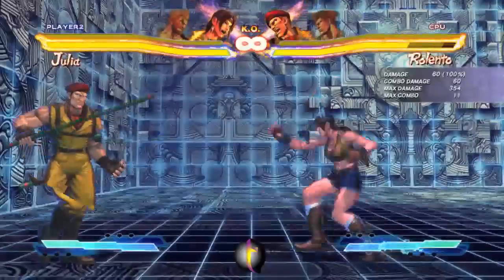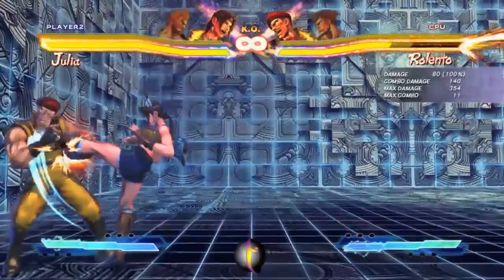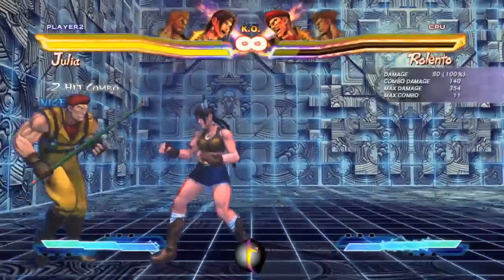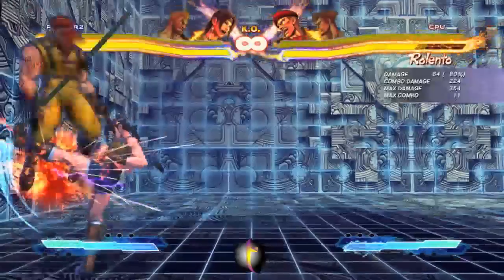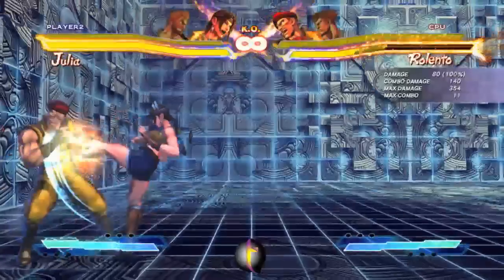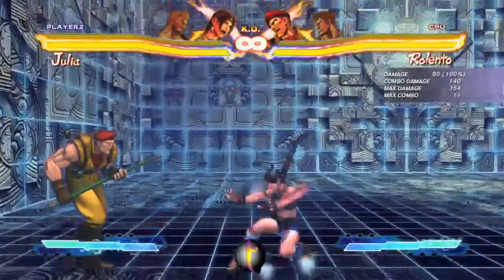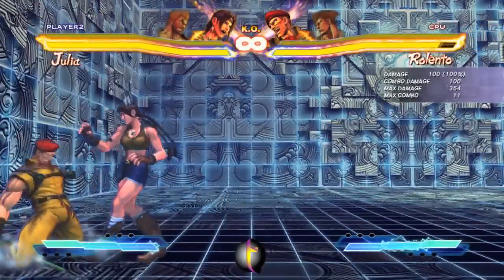Another target combo is her forward medium punch — forward medium punch into medium kick. The medium kick is cancelable. But ultimately this target combo isn't good on the ground, there's really no reason for doing this on the ground. However, if you hit an airborne opponent with that, the kick knocks them up in the air — that's really good. And because this target combo actually does 140 damage, it's actually really above average for a two-hit target combo. The real cheater is Lily though — she has a two-hit target combo that does 180. This is really really good in Julia's overhead combos, but other than that there's really no point.